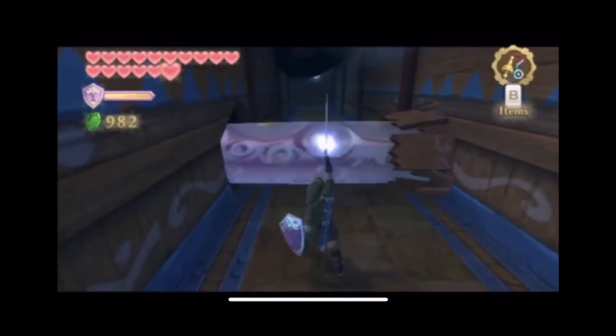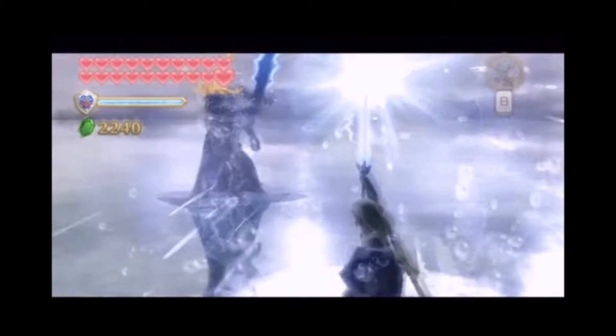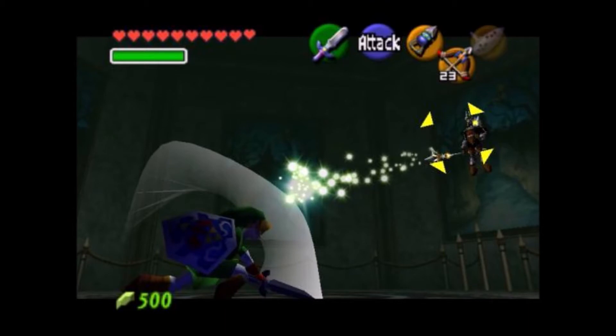The sword can charge up pure energy and Link can perform an attack that shoots out blasts of light to slice through objects. The sword can also absorb energy and Link can redirect that stored energy. His sword is laced with magic — he can charge it up and perform a spin attack, spinning in a circle to attack enemies around him, shooting out an area-of-effect of magic. Link's sword can also reflect back projectiles, as demonstrated against Ganon when he reflects Ganon's magic balls.